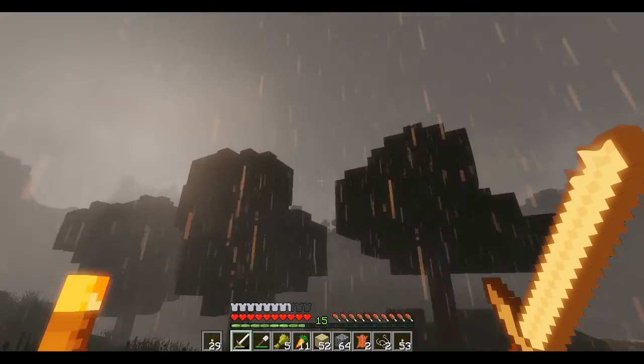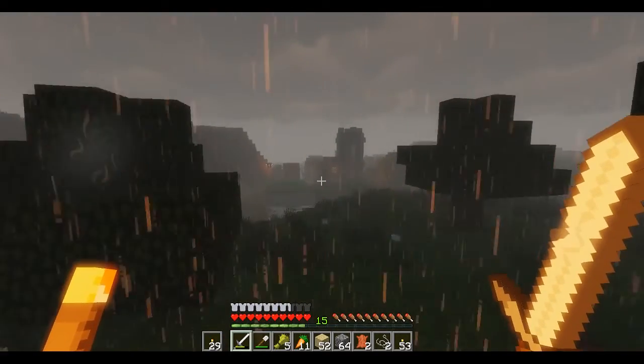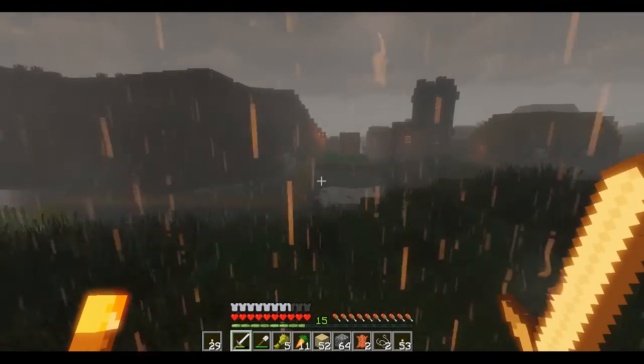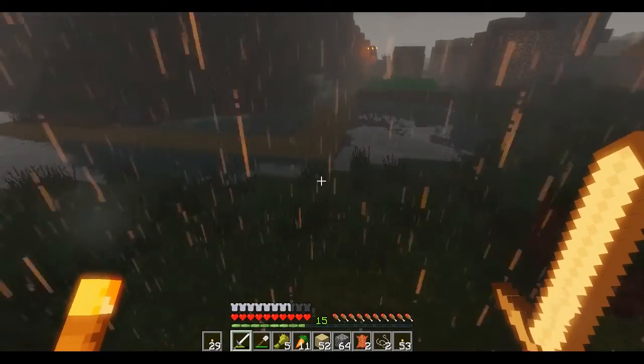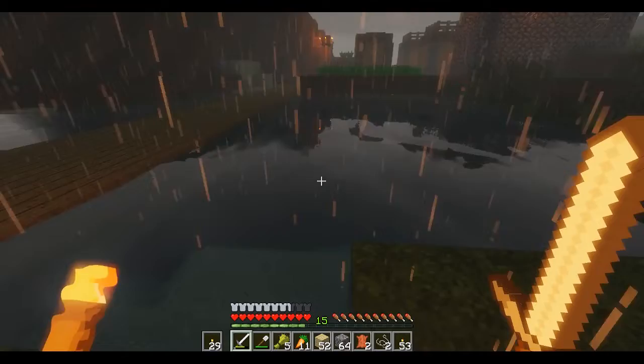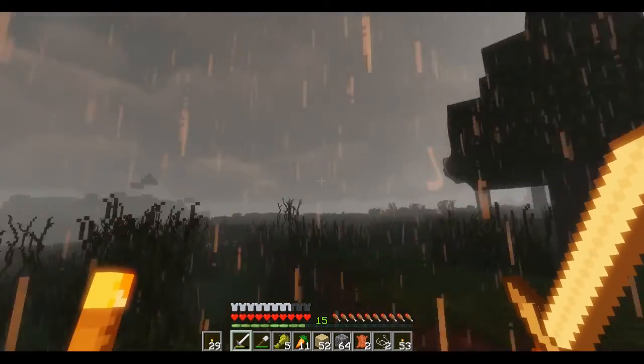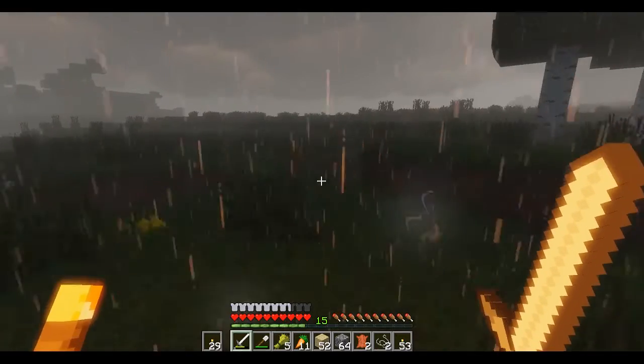You can kind of see right off the bat what shaders is meant to do. It's meant to be pretty realistic, make Minecraft a lot more realistic. As you can see, the water looks absolutely beautiful, going back and forth with little waves. If you want to lose a lot of your FPS but have Minecraft look really cool, this is the way to do it, especially while recording.